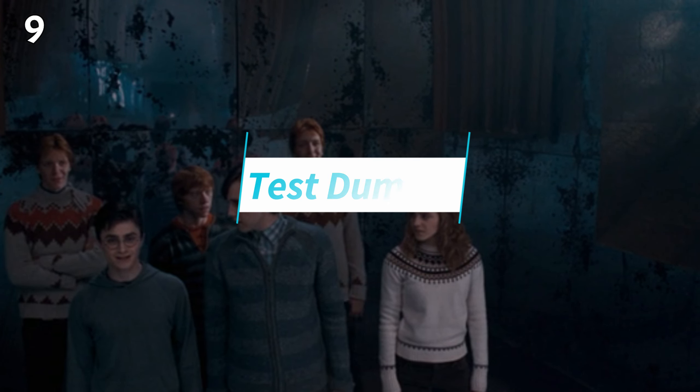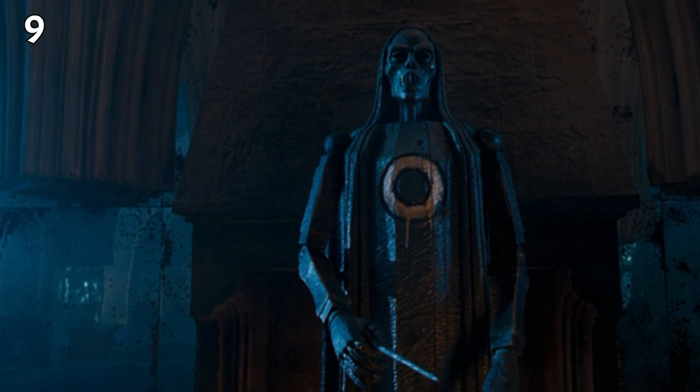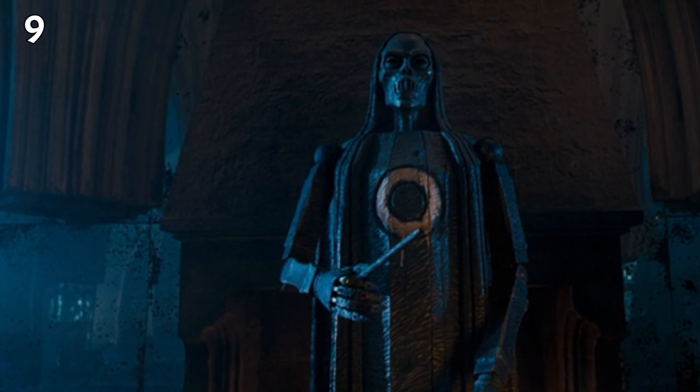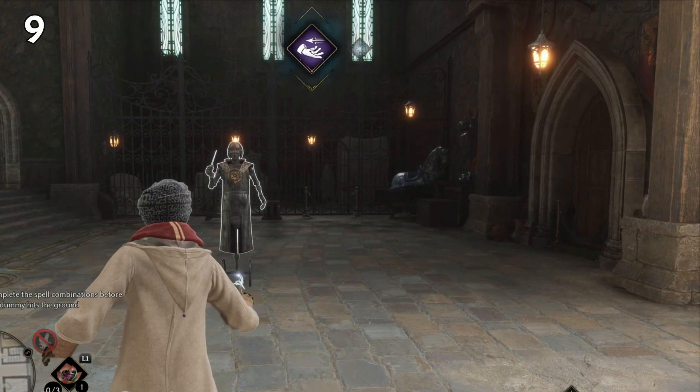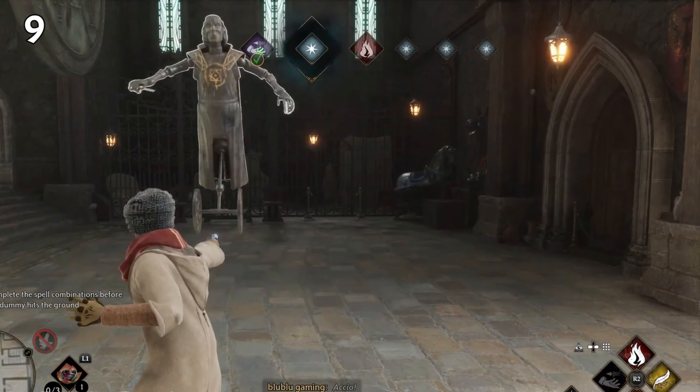Another thing some might notice is that the dummy you practice your spells on is exactly the same as the one from the movie. You get to practice spells after you learn a new one and also during the Lucan Brattleby mission. In the movie you get to see the dummy in the Order of the Phoenix inside the Room of Requirement.